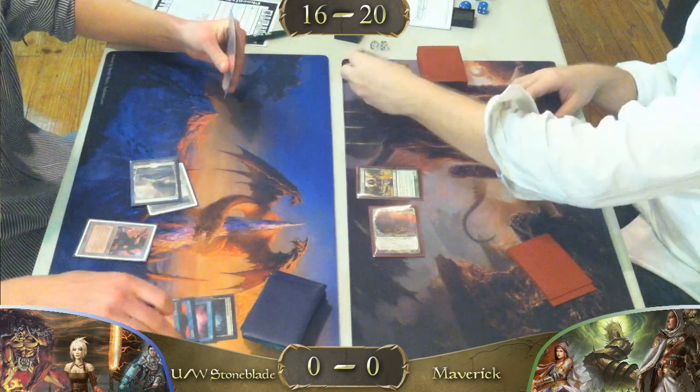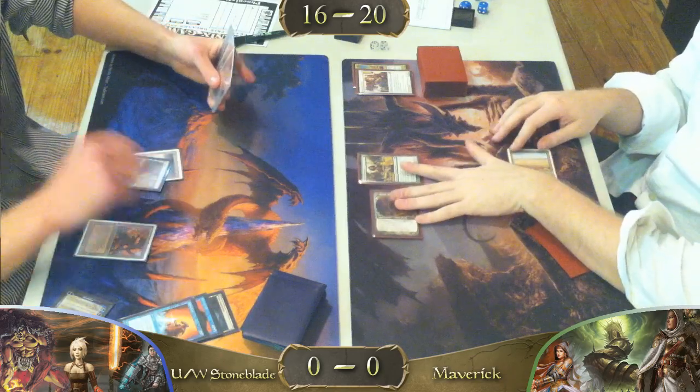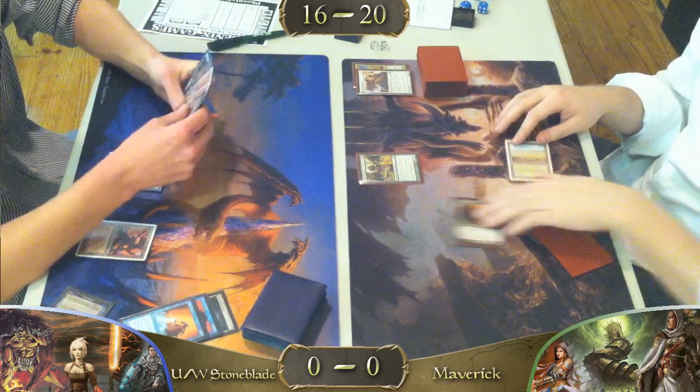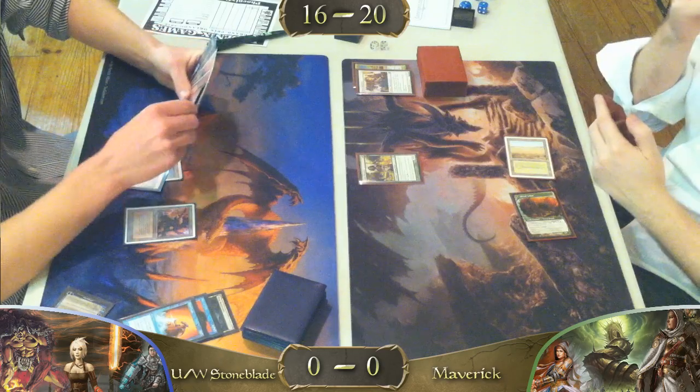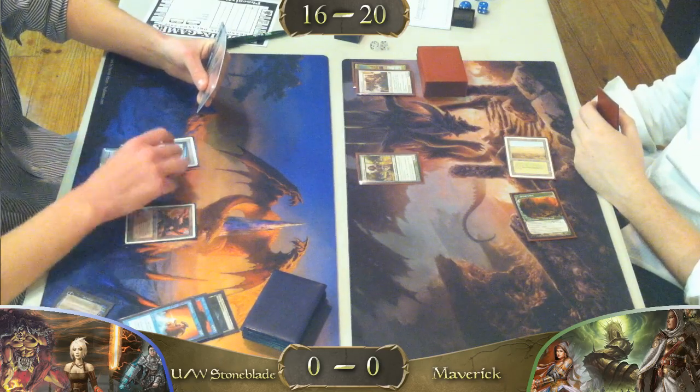There's so much utility in the deck — he has something for everything. And it looks like he's doing a Mana Leak to that Mother of Runes, which is not a bad idea at all. Past his turn — looks like he drew a basic Island, full-art Zendikar Island.